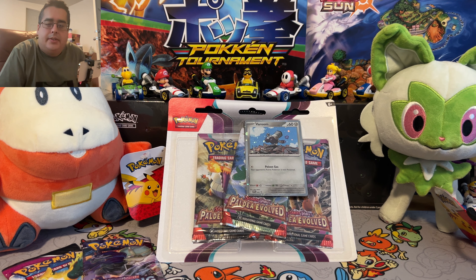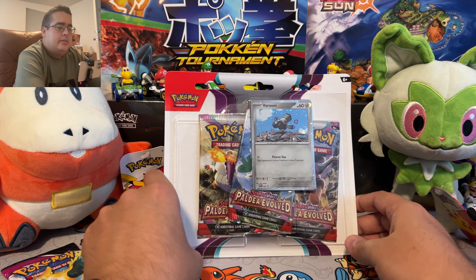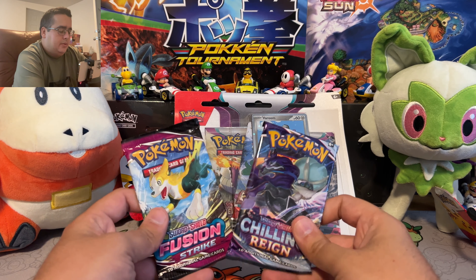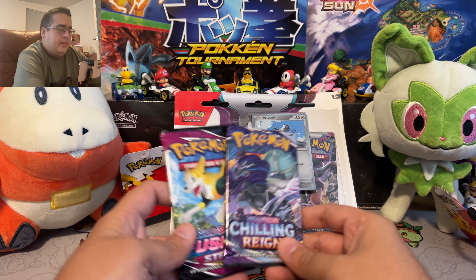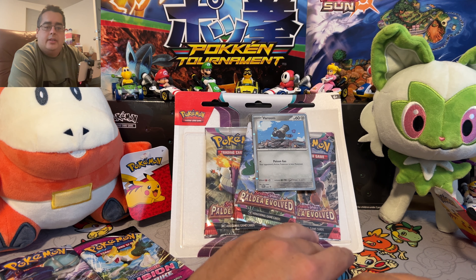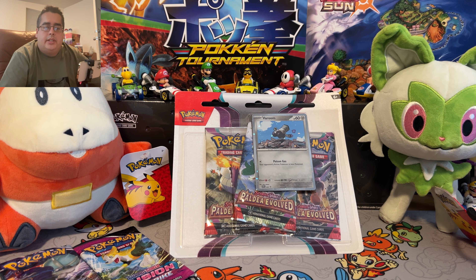Hey guys, it's davis5002 here again coming at you with another video. Today we're going to be opening Paldea Evolved. Here are our three blisters with the Varum promo card, and I also have two extra packs — old packs with Chilling Reign and Fusion Strike. In the Paldea Evolved I'm looking for the Magikarp and the new Marnie — I think her name is Iono — so I'm looking for the Iono alternate art, full art, and the Magikarp full art alternate, because those are the most expensive cards.